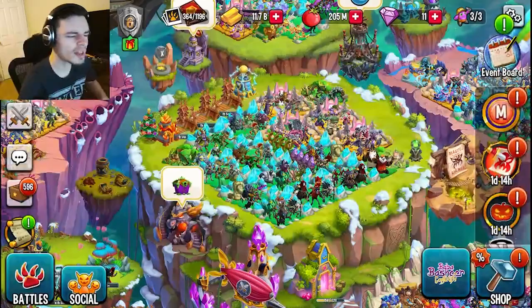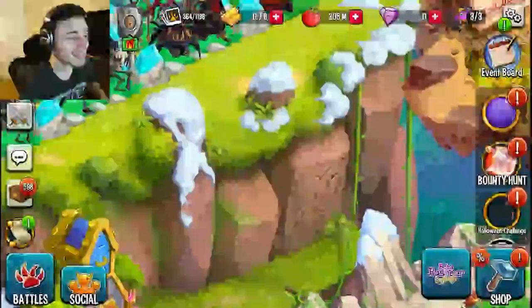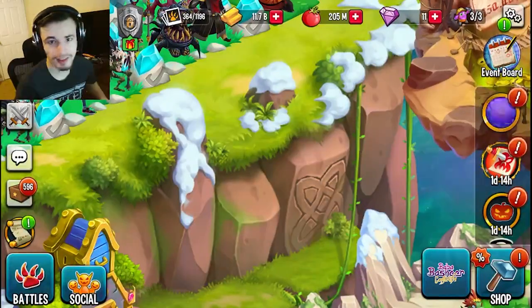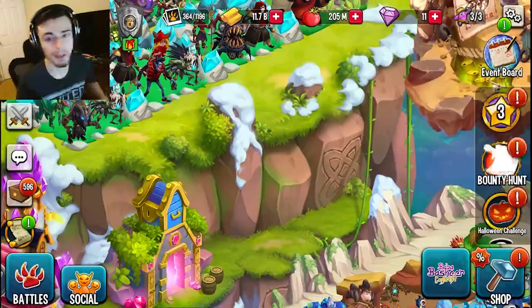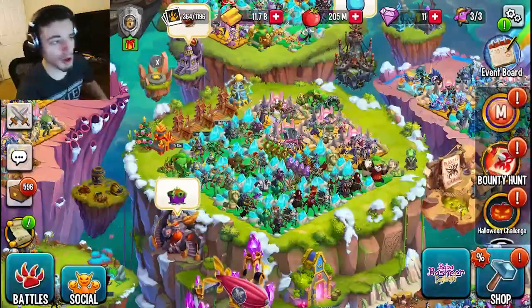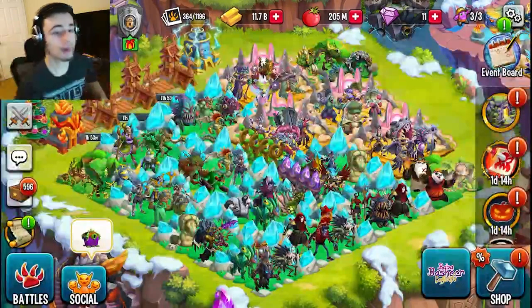The next way is through Monster Wood. On PC ads are not available, but if you are on mobile it will appear right there and you can just click on it and watch ads to get as many maze coins as possible. Do all of those methods and you can get the monster or whatever you want out of the event.